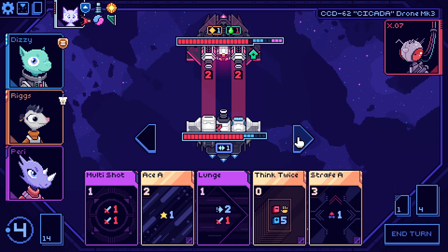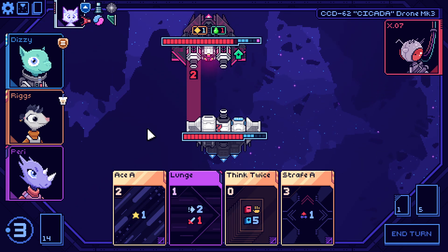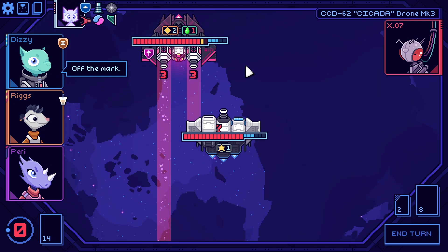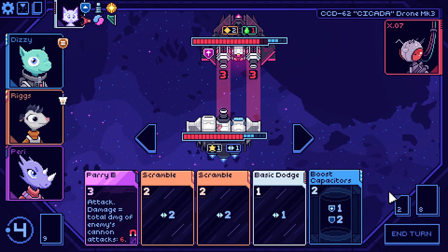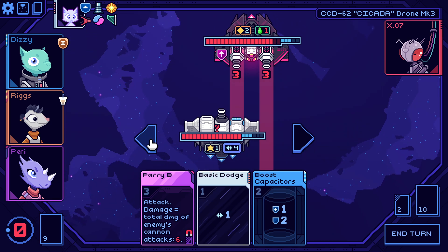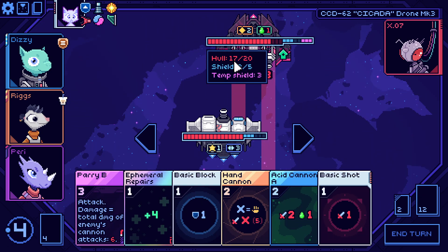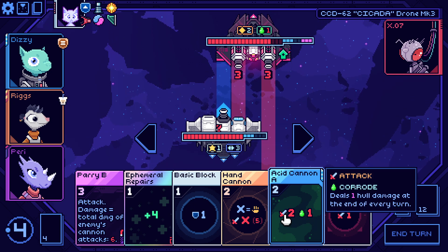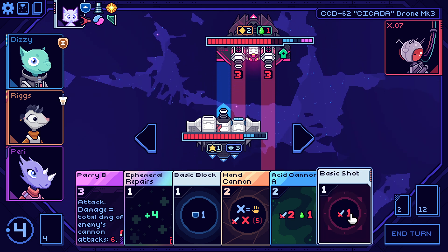Let me just move one, double shot, get a nice ace, and then lunge away. I have quite a lot of scrambles. Which health do you have? A lot, nothing weak either. I just need to acidify you to death as I flee. Let's see — I move over one, basic shot, and I'm fine. Acid shot, basic shot, wings retract.